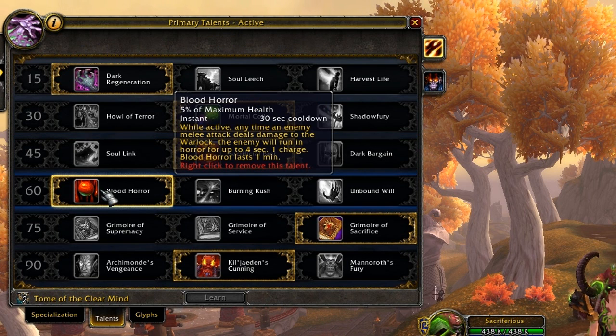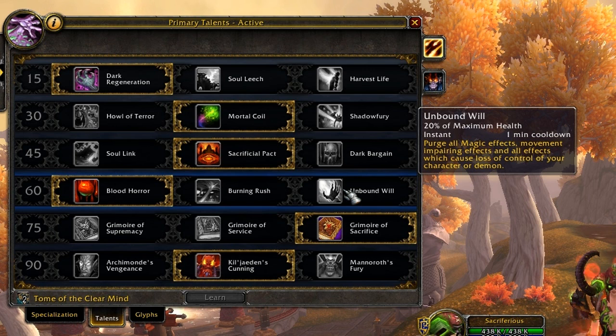For the Level 60 Talent I run Blood Horror. I personally like this the best, especially against cleave comps — you can pop it and get a CC off on a melee DPS like a Warrior, Death Knight, or Paladin, forcing them to run away for about 4 seconds. It lasts a minute and has a 30-second cooldown so you can pop it frequently. The only thing I'd swap it for is Unbound Will, which acts as an extra trinket but costs 20% max health with a 1-minute cooldown — useful for escaping deep freezes, but against melee cleave teams you'll want Blood Horror.